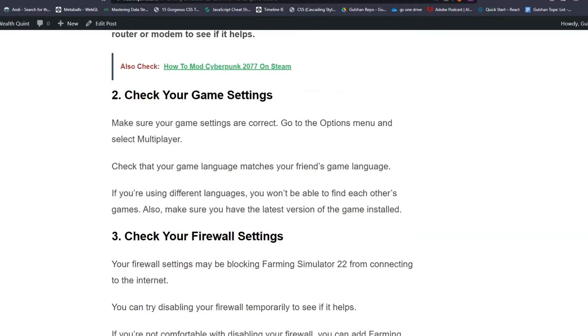Solution 2: check your game settings. Make sure your game settings are correct. Go to the options menu and select multiplayer. Check that your game language matches your friend's game language, because if you are using different languages you will not be able to find each other's games. Also make sure you have the latest version of the game installed.